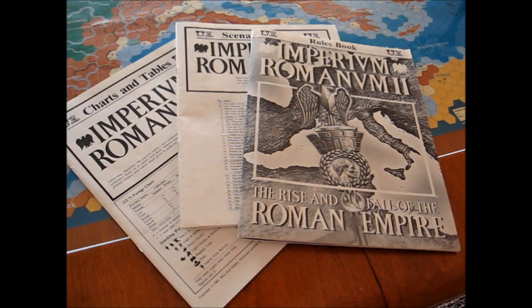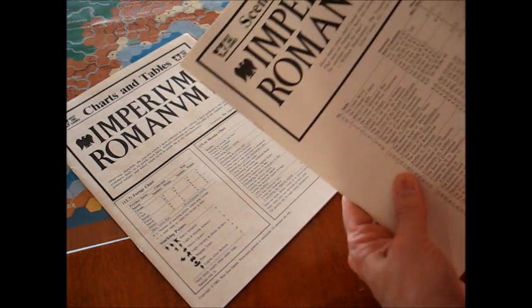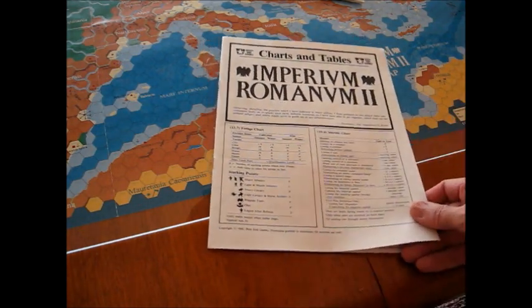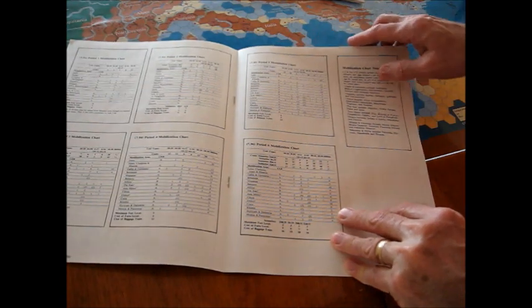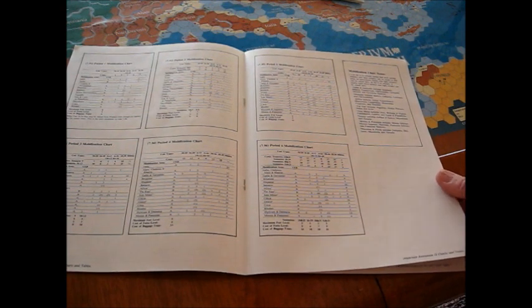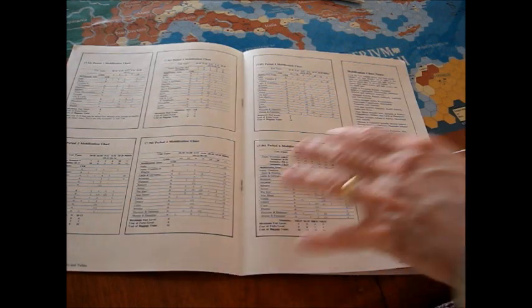You can gauge the amount of work that's gone into it by realizing there are three booklets that come with the game: the rules booklet, the scenario book — which is quite thick at 36 pages with all 33 scenarios — and the charts and tables booklet, which has a lot of charts. You've got a forage chart, a morale chart, a tax value chart — taxation is very important — siege attrition, siege priority, and mobilization charts for the various periods. This is not a simple game where in 53 BC you just recruit a legion and away you go. The mobilization costs and areas have all been factored in as the Roman Empire grew.